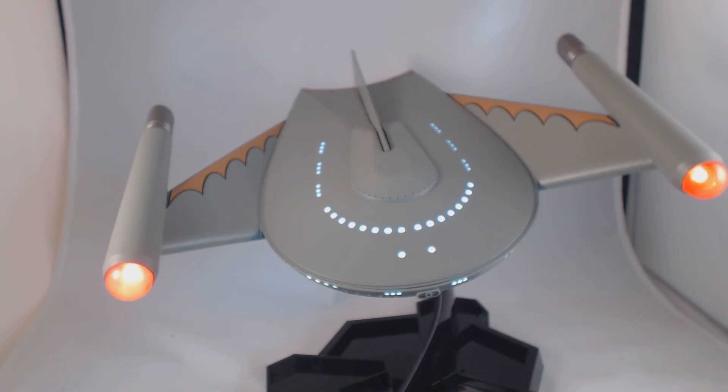If you don't want the bridge noises, all you can do is push it one more time and the lights will stay on without the bridge noises. And to turn them off, you push it one more time.